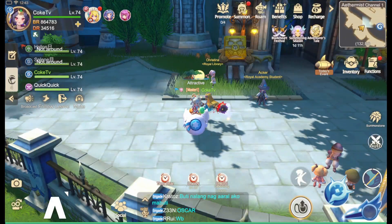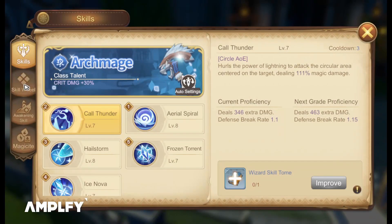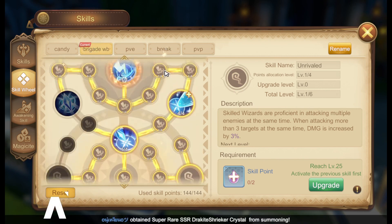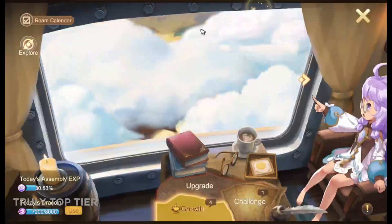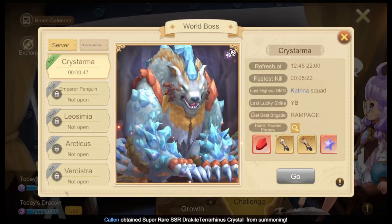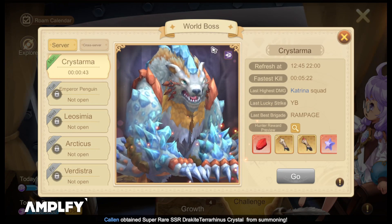Hello guys, in this video we're going to talk about my skill rotation for world boss. Before you enter, always check your skill wheel if you are using for brigade or world boss if you have one. Always check your magicites. Another way to check the weakness of the boss is to go to the roam, then challenge, then click the world boss and check the upper right — it's Pierce.